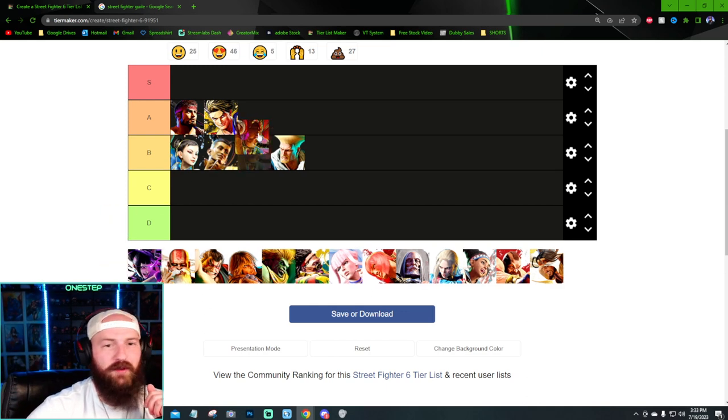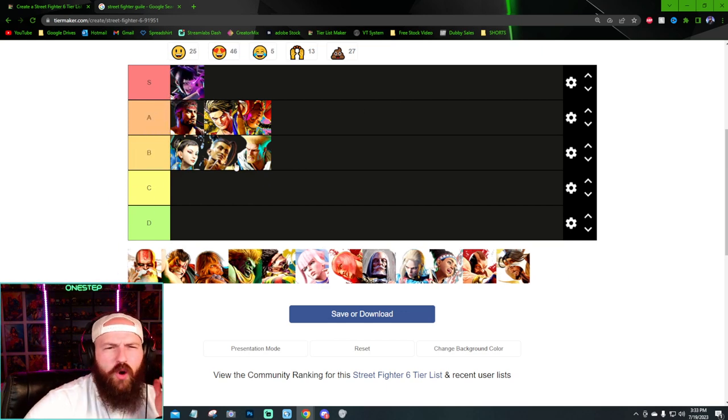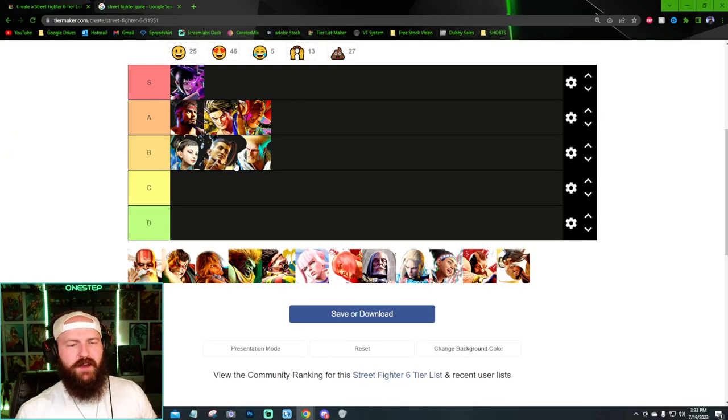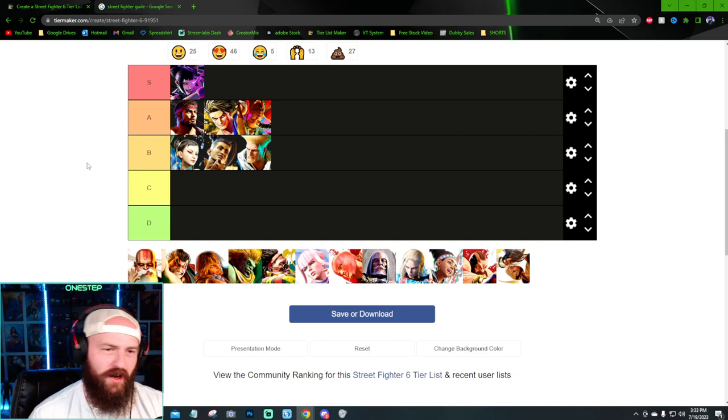Kimberly as a new character is really cool and I love her design — I'm gonna automatically put it in A. I'm not even a Kimberly main, I just love what they did with her. And Juri is probably going to be our first S tier. I love the design for her in Street Fighter 6 — it's awesome. The color palettes they gave her for her costume and her alternate costume are also really sick.